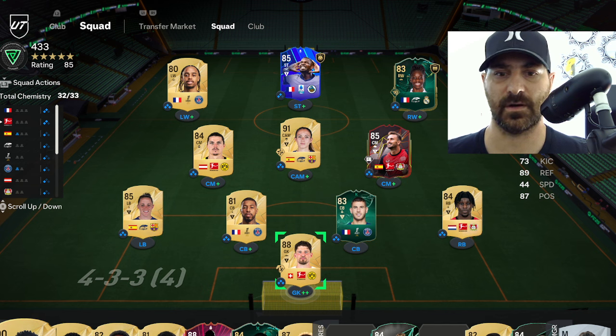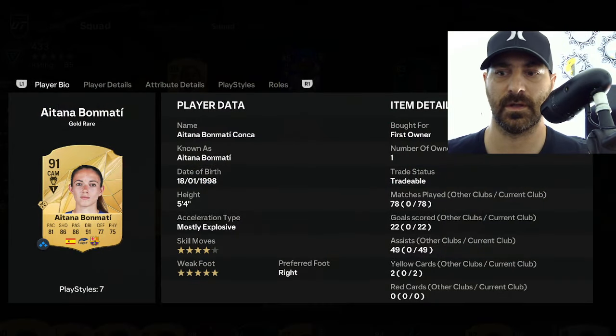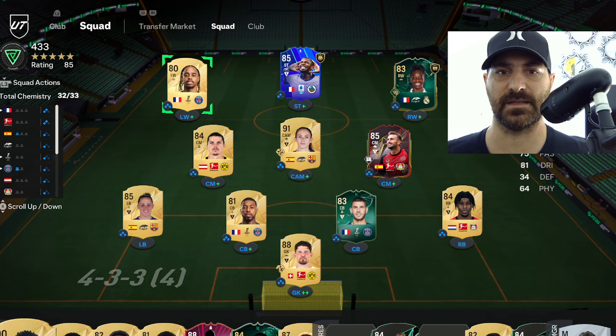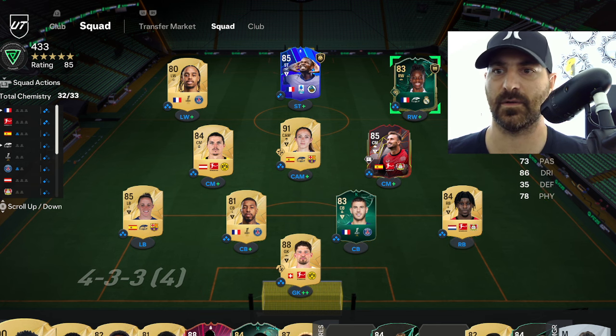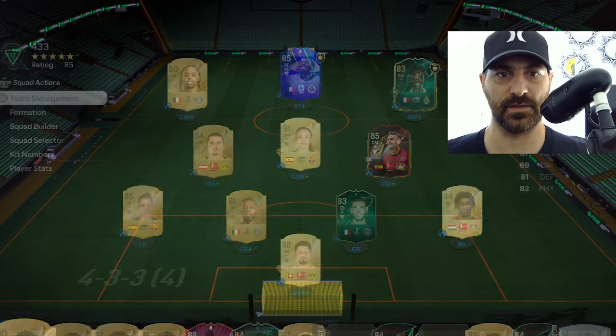The team I'm using is pretty good. Every card here is obtainable, except maybe Atana Bone Matting, which I pulled at the beginning of the year — she was a first owner tradable and I kept her. But everybody else on the team is easy to achieve. My most expensive player is probably Fring Pong at around 30,000 coins; everyone else is either an SBC or an evolution card.